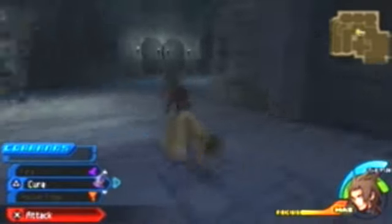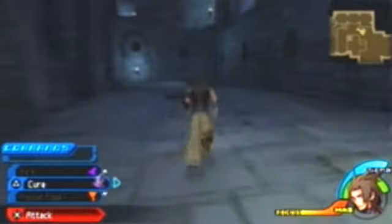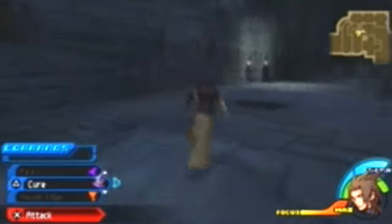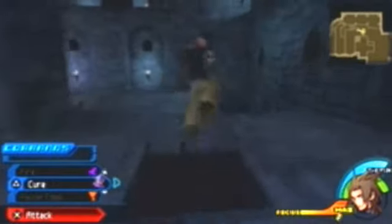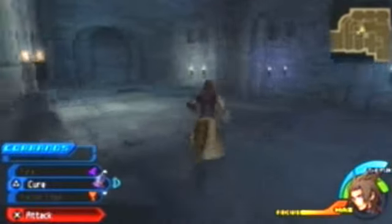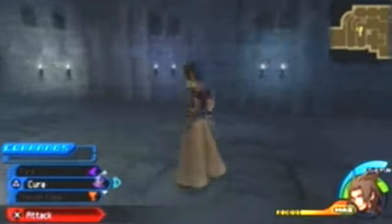She ran away because she was scared of those little Flood enemies. They're like the Shadow Heartless but they're the Unversed version called Floods. She ran away because she was just being Snow White, and I don't want to say a coward — I know some girls that are amazing, cough Ash cough.